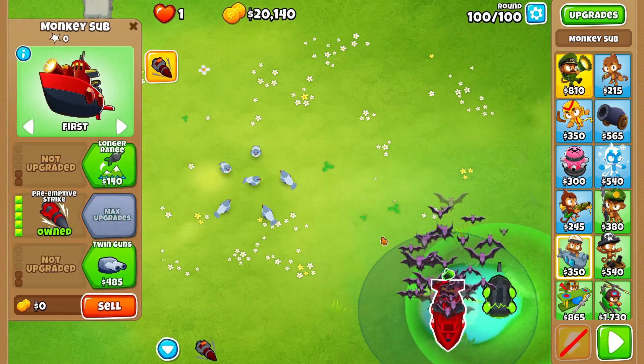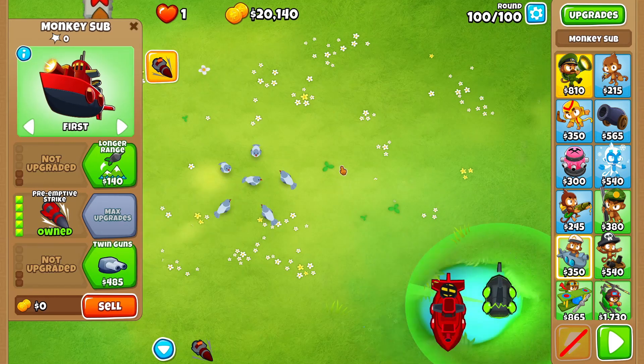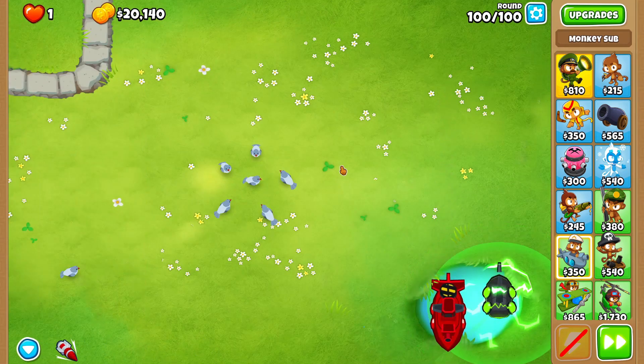We're gonna grab a 5-0-0 sub and then a 0-0-5 sub right here, and then we're just gonna spam the ability as fast as we can. This strat has so much help.